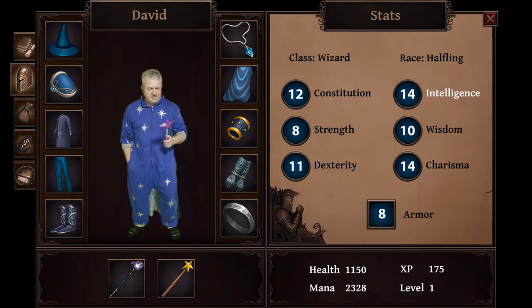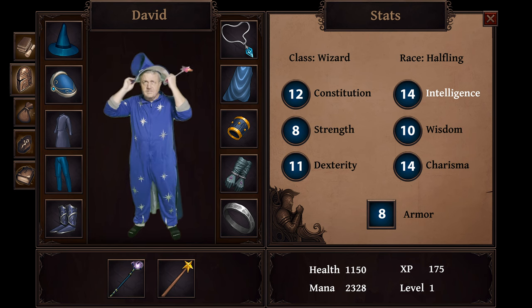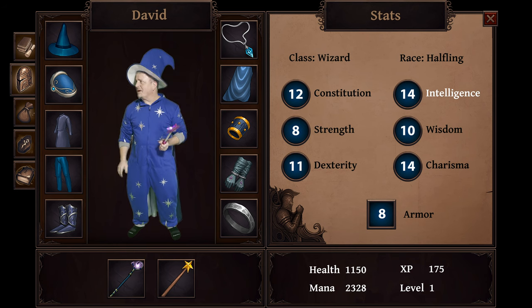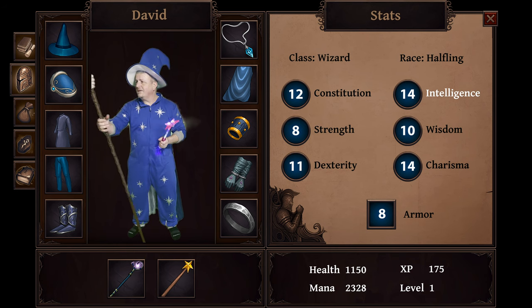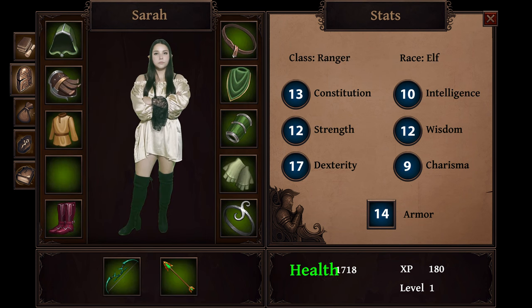Let's talk about our characters first. Lit RPG and gamelit books often have stat sheets. Games like World of Warcraft and New World display them like this. This is what I get? This doesn't make it better. Now we're talking. All players have a pool of health. This determines how much damage a character can take before dying.